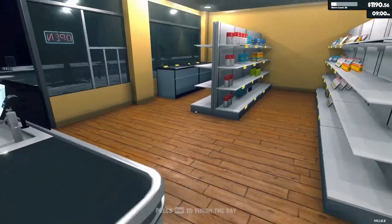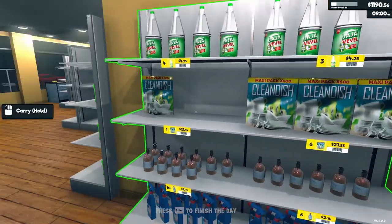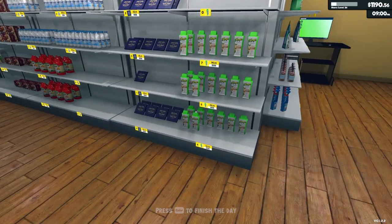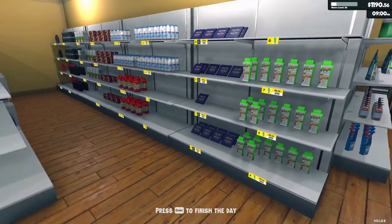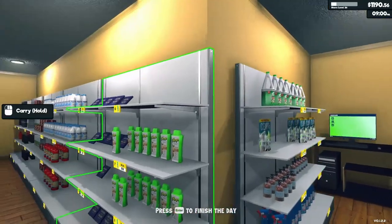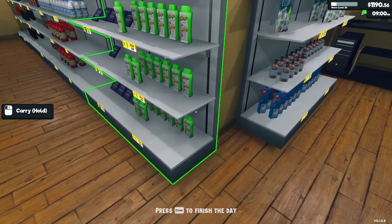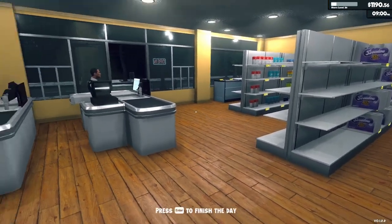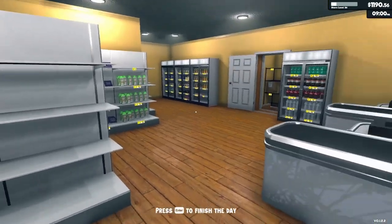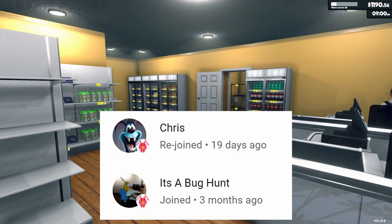Thank you so much for watching. We got some new products and we'll be grabbing some more of them when we start the next episode. We'll try to get stuff organized on the shelves and start moving some of this stuff up so we get more open shelves. I want to have a whole rack of one thing, two shelves of another — it'll open up more space for more variety of products. Thank you so much for watching, I really appreciate it, I hope you enjoy the series. Let me know in the comments and I will talk to you later.